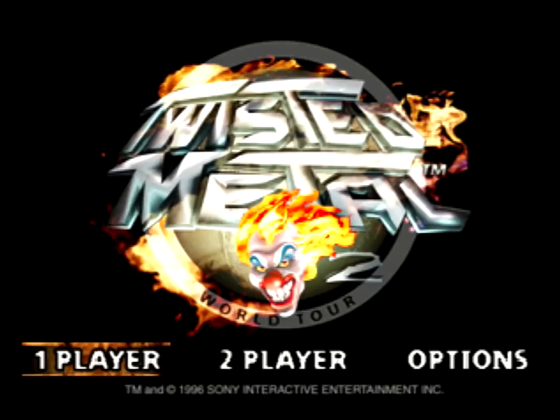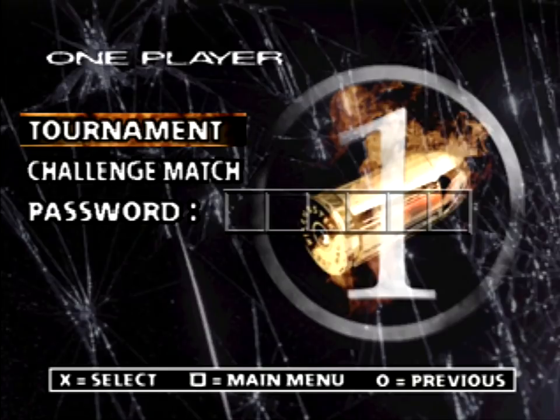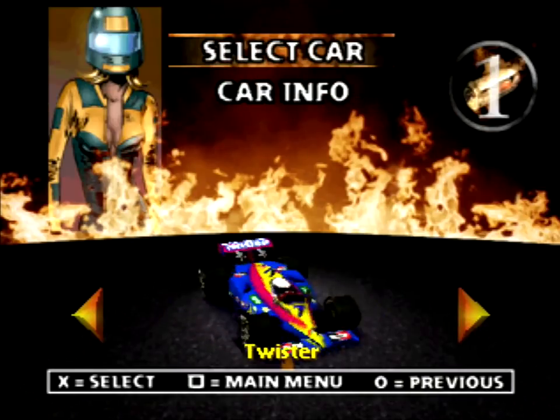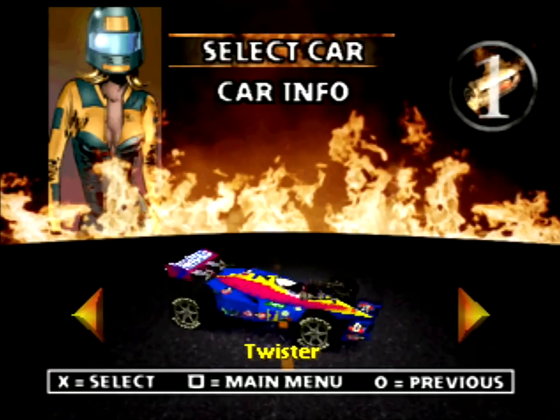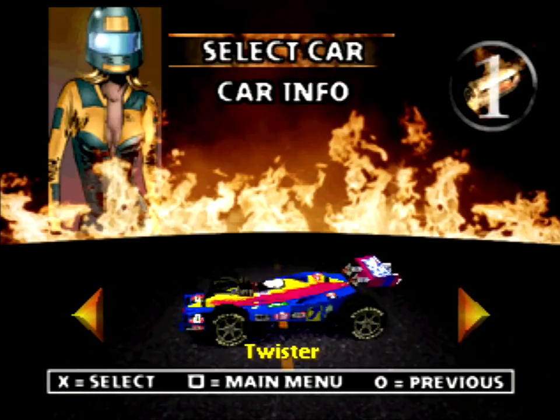Welcome back to Twisted Metal, or should I say Twister Metal. We're playing as Twister this time. It's the F1 racer that is somehow too colorful, even for this game. And it's driven by Amanda Watts. She is a speed junkie who wants to go faster than the speed of light. Doesn't take Einstein to tell you that's a terrible idea, but it's what she's going for. We're gonna drive a ridiculously fast vehicle to try and accomplish that goal — not quite light speed, but as close as you can get in this game.